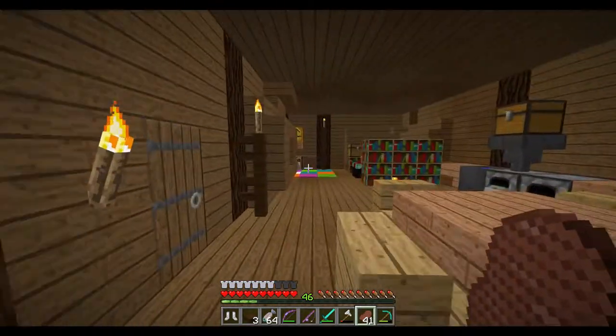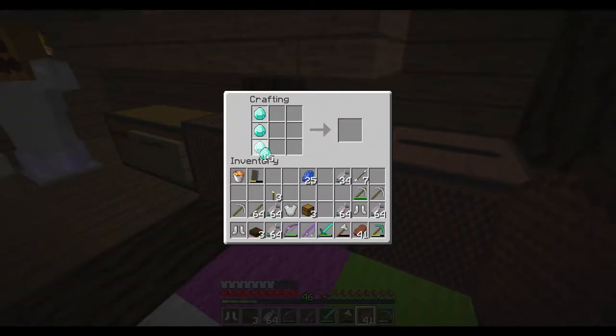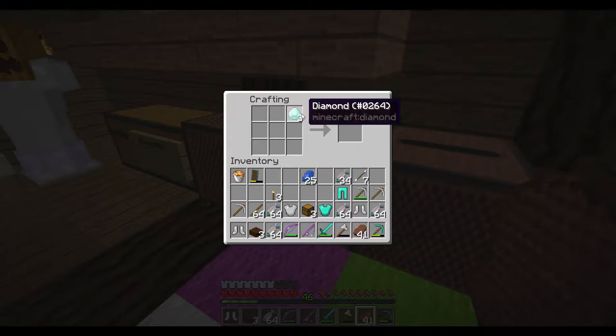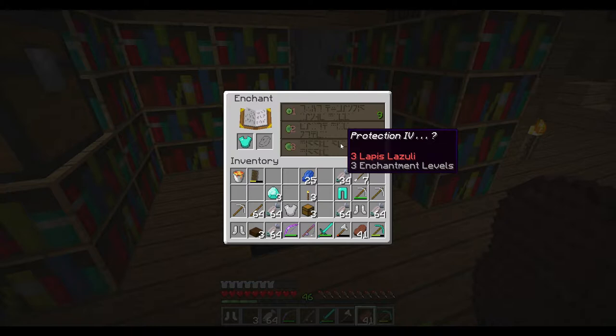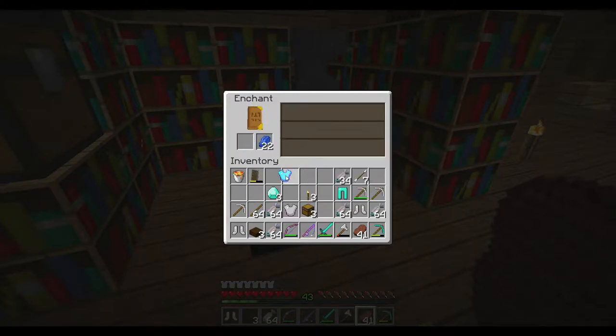I figured since I do have 46 levels, we'll do some enchanting on camera. I'm gonna make a chest plate and pants. Depending on what we get on our pick here, I'm gonna wait on that. Let's see what we get if I enchant - ooh, that's really good. No thorns, just protection. GG.